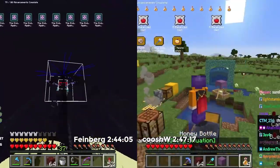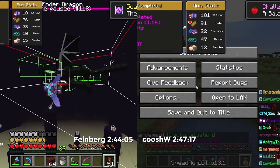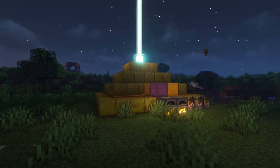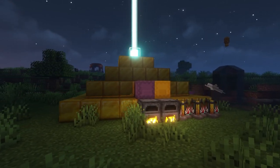Minecraft has a huge player base. One of the niches is speedrunning, and these people found the craziest ways to obtain all of the advancements super fast. In this video I will explain the general route of an all-advancement speedrun and showcase difficult and hidden advancements such as Uneasy Alliance and How Did We Get Here.